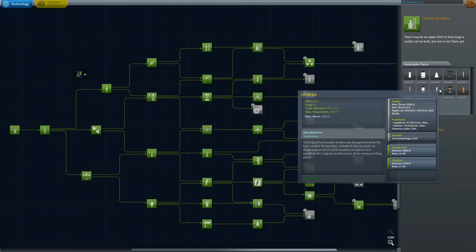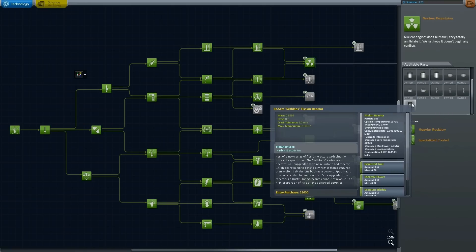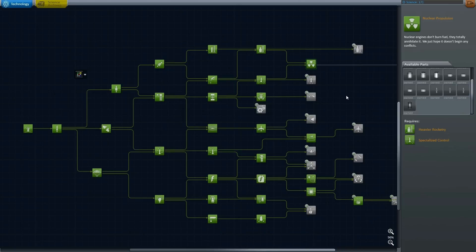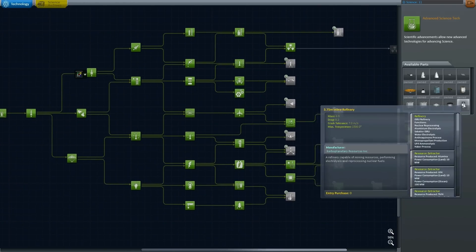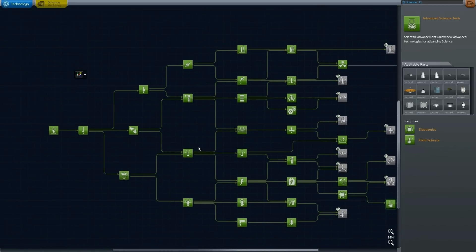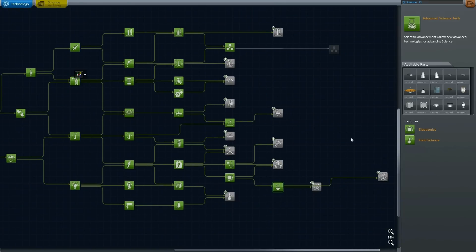We actually do have the booster things — I did not know that. There was an update to Interstellar, so we get a new reactor. We're going to need to unlock this Grabbing Unit, which we have just enough science for — that's from the Asteroid Update. There's also the Inline Refinery. Whenever you get an update and parts have changed, they give you extra stuff in the ones you've already unlocked.